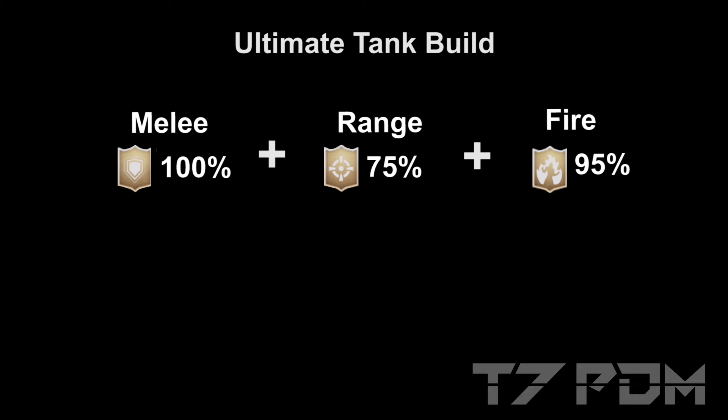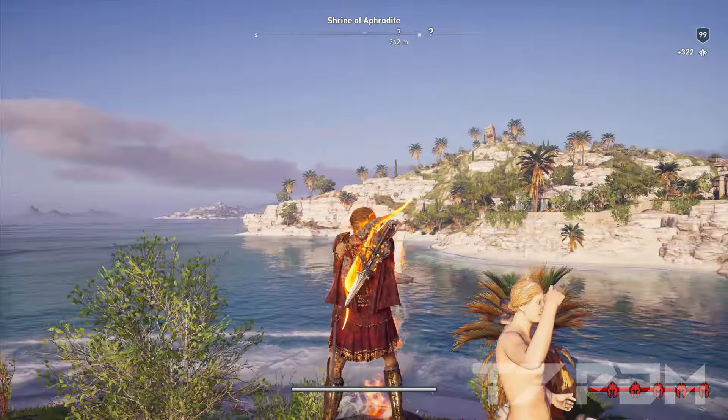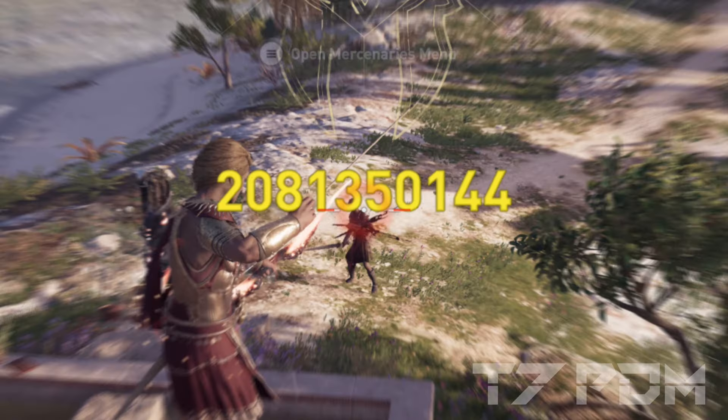In this variant of the build I was able to add 100% melee resistance, up to 75% range resistance, and over 95% elemental resistance. On top of that we are now playing with 100% health with an additional 100% ignore half damage, and we are still able to deal 2 billion damage with every hit. This will make you so tanky that you won't even get a single scratch standing inside of a fire.